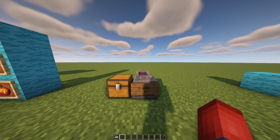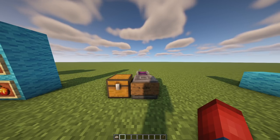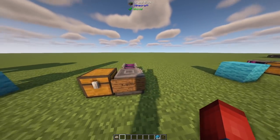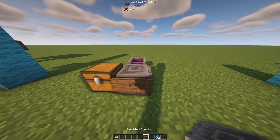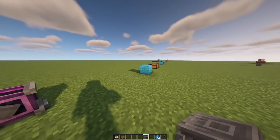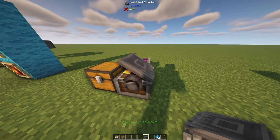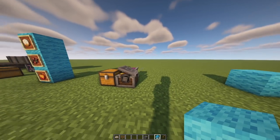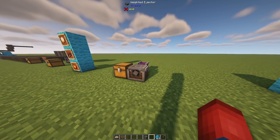There is now a Weighted Ejector in the Create mod, and I can't wait to use it — I've already decided I want to build a pirate ship and eject items at people. To set it up: aim at a block, shift right-click to select a target, place down your Weighted Ejector with a power source, and items placed on it will launch to the target location. The crafting recipe is simply a golden sheet, a depot, and a cogwheel — very cheap.